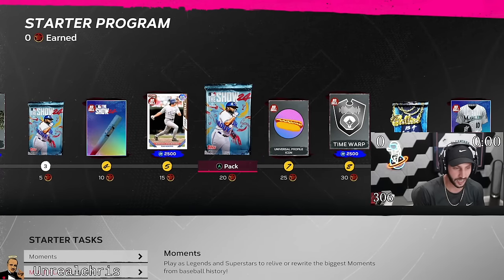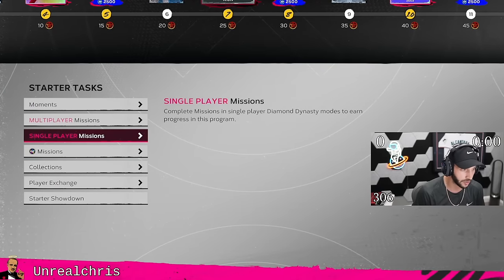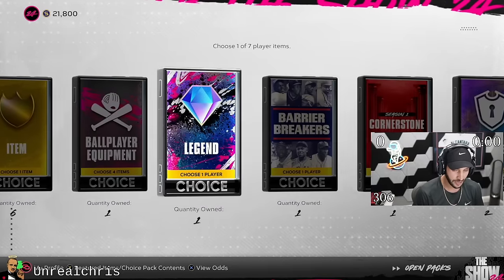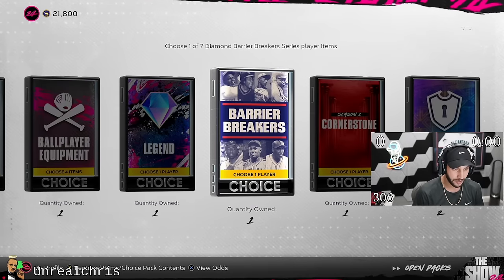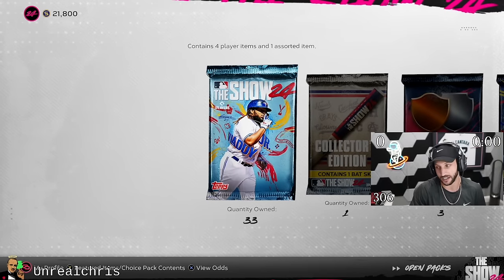I would do this first because it's probably going to take five minutes — this is always super fast. Start of showdown moments, knock that out. What packs do we have right now? We have 33 packs. I kind of want to get 50 and then do a pack opening. So let's keep grinding — I want to get 50 packs.